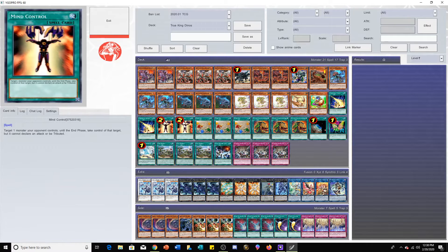Mind Control is actually interesting because it was somewhat falling out of favor this format, but it's still a very strong card. Even if Super Poly is a little bit better because it's faster and your opponent can't respond to it, Mind Control can still bait negates and be pretty strong. It lets you take one of your opponent's monsters and use them for Link Summoning, Xyz Summoning, or whatever you want.